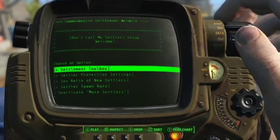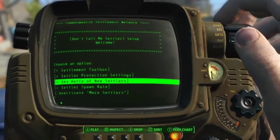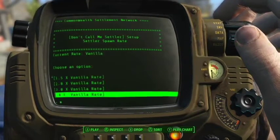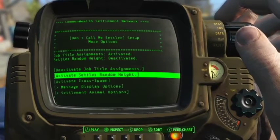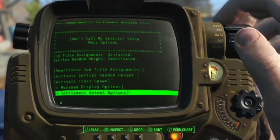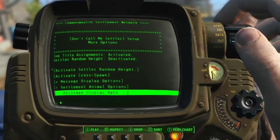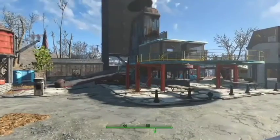You get the option to make your settlers invincible so you don't have to worry about them dying. You also get the option to change the sex ratio of new settlers, increase the spawn rate of new settlers, or just get rid of them showing up at all. As I flip through these options, I really like the fact that all these mods seem to work just fine with the previous mods I showed off. So if you downloaded mods from my past video and you like some of these, you shouldn't have any problems running all of them at the same time.